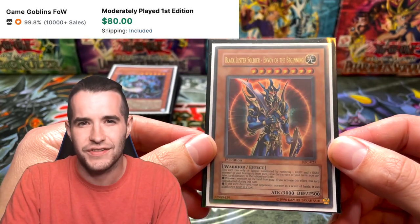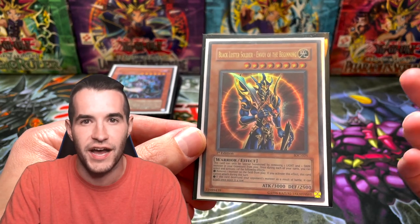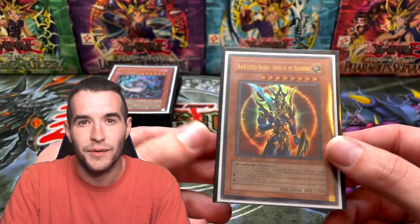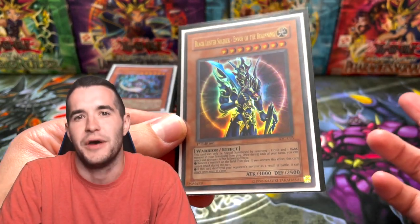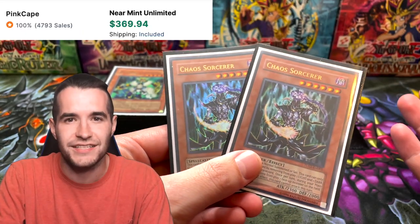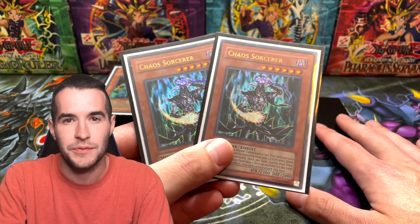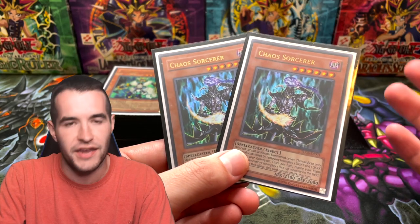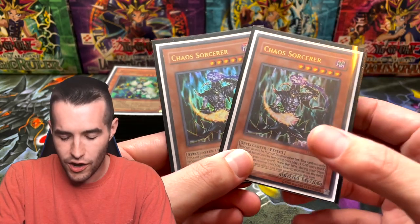So the first card: Black Luster Soldier. This is a first edition IOC — I don't think the condition is that great, it's like moderately played, but it is first edition IOC, one of the high rarities. There's also the ultimate rare in Japan and the collector rare, but I'd prefer first edition IOC over collector rare any day — it's Invasion of Chaos. Then we've got two Chaos Sorcerers. It's chaos control basically — you get them out with your light and dark monsters in the graveyard and they just go ham, banishing stuff.